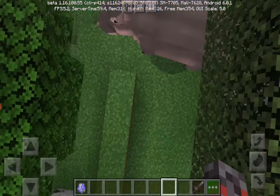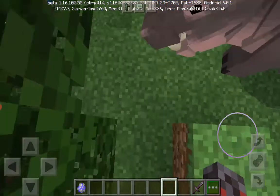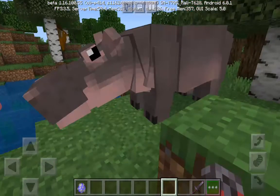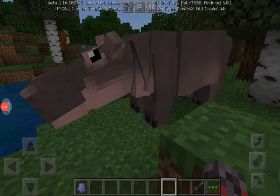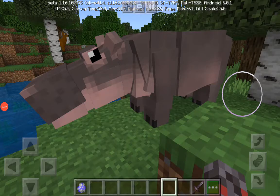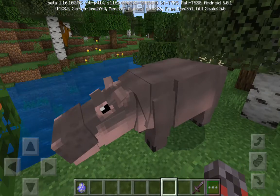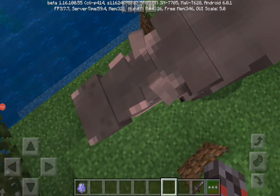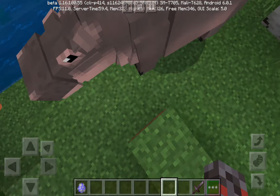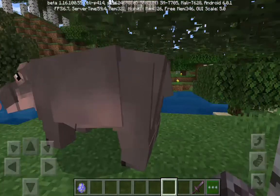Hip hop — let me show this hippopotamus. Guys, this is a beautiful hippopotamus in 1.16. You can use the behavior pack or texture pack, whatever you like, and you can use a biome introduction. This absolutely works in 1.16 with no issues.